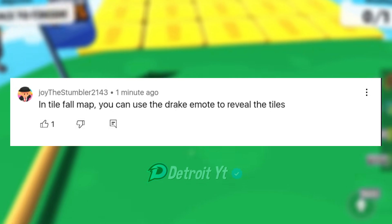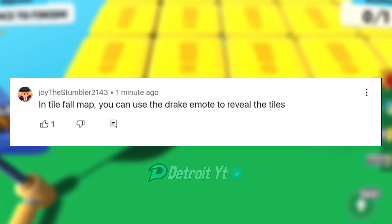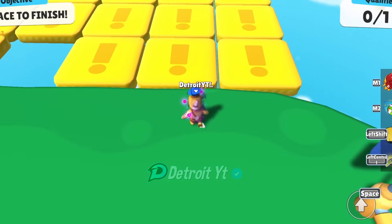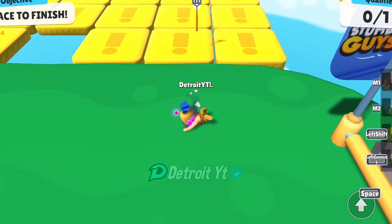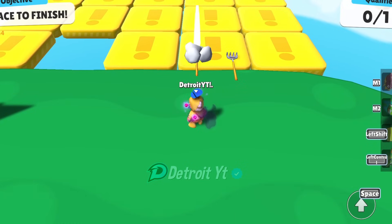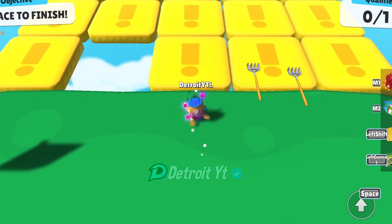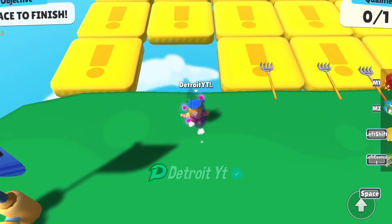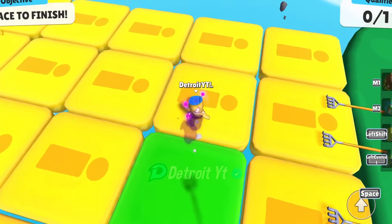In Tile Fall map, you can use the Drake emote to reveal the tiles. Let's try it, but I don't think we can reveal the tiles using the Drake emote. This tile didn't get revealed by the Drake emote even after trying multiple times. We cannot reveal the tiles using the Drake emote, so this myth is busted.